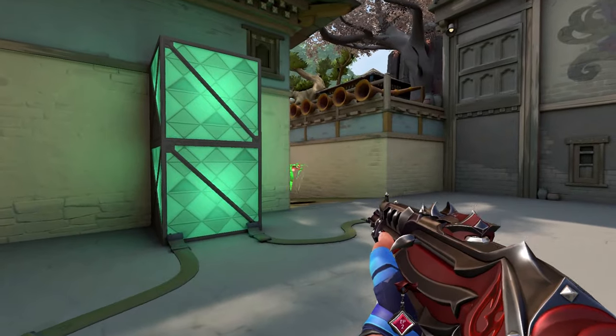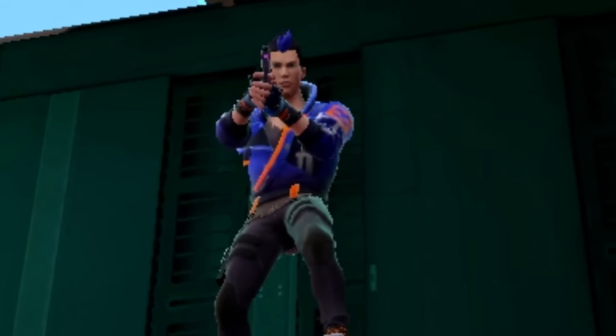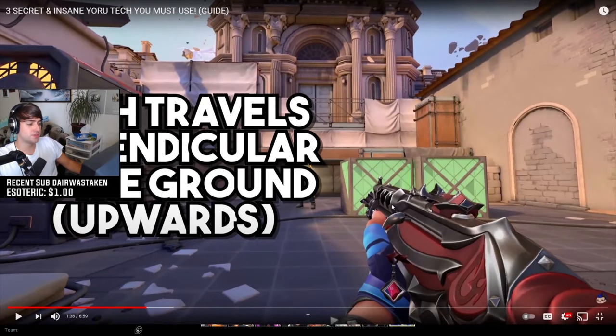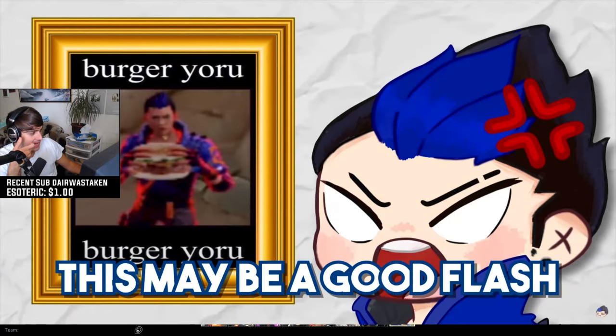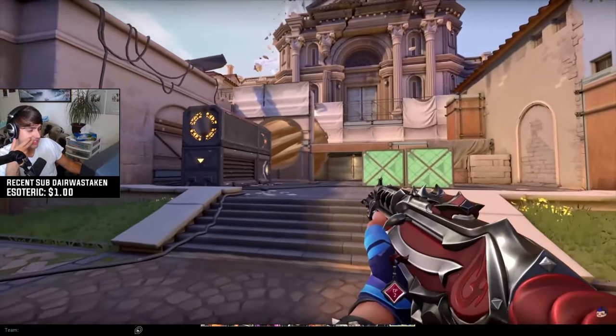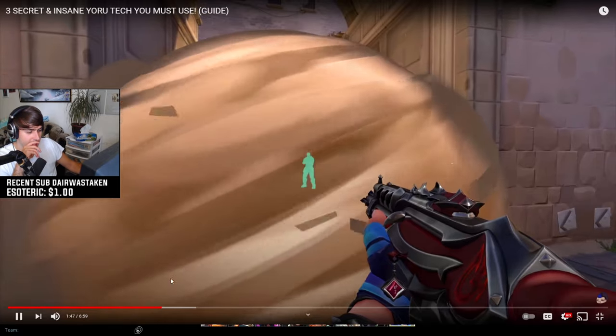I made a guide on the perfect smoke pop flash a few months ago, but after a while I noticed this actually wasn't the best option. It may be a good flash but it does have its weaknesses — it's a 360 flash so anyone around the smoke won't be fully flashed, and you can't use it if someone's standing right next to the smoke. It's very niche. I still find it good in some situations like 1v1s, but other than that it team flashes and it doesn't flash left and right.